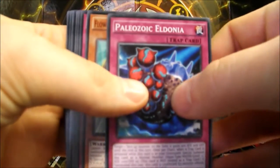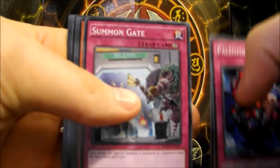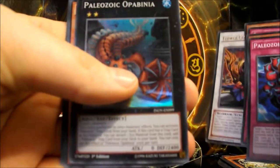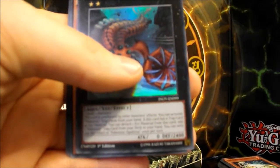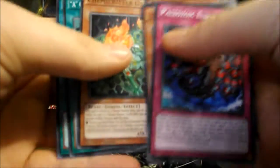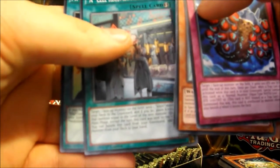We have Paleozoic Eldenia, Flower Cardian Maple with Deer, Summon Gate, Doki Doki, Flower Cardian Border Fire, and Paleozoic Opabinia — which is nice. Paleozoic is really fun to play. Kemi Critter Oxi-Ox, A-Cell Recombination Device, and Amazing Pendulum.